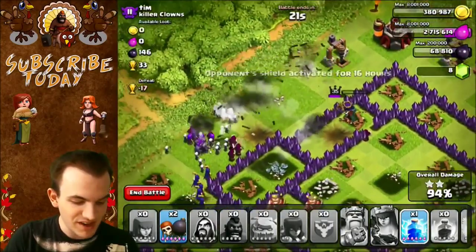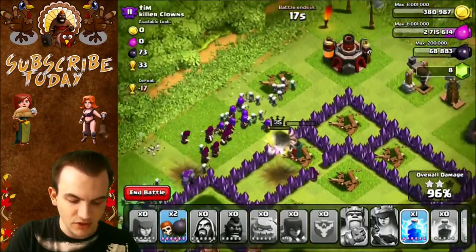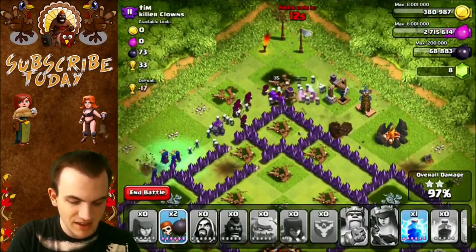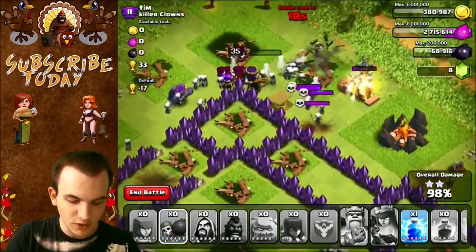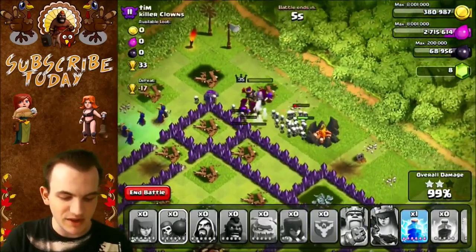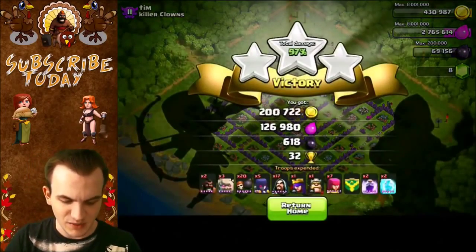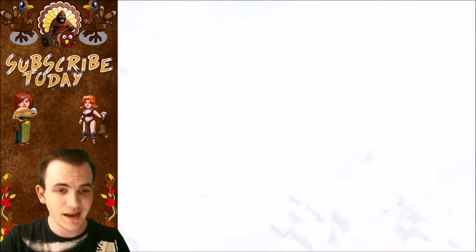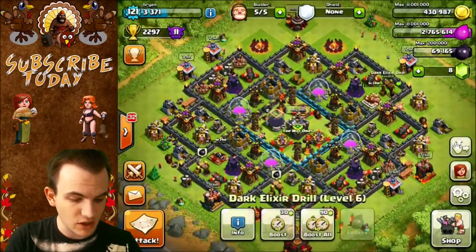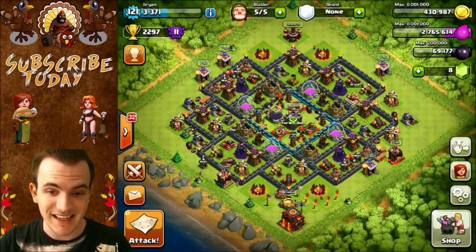I need to use her ability now. She is taking a lot of damage from that Tesla. Will she die though? I don't think so. There's a bunch of bombs over here — will they get our horde of troops? There's a Spring Trap — only took out two Archers. Nice. Wall Breakers go — I think the Wall Breakers actually hit those bombs. That's pretty crazy. We did get the three-star there, guys. There are 33 trophies added on, putting us up to 2297. Our goal today is to get to 2350. I will see you guys in the next attack.